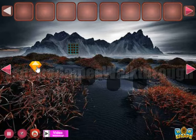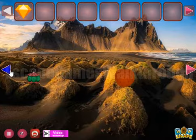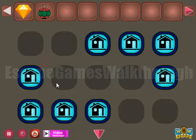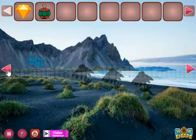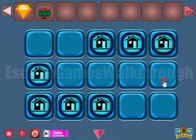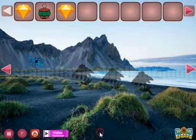Here we can take a gem. Going to the left, there's a lantern. And here's the first hint — it's a pattern of houses. This pattern is to be used on this place. And we've got one more gem.